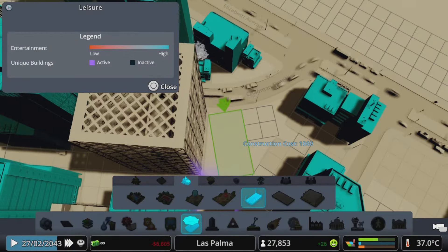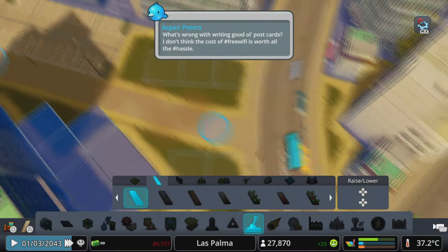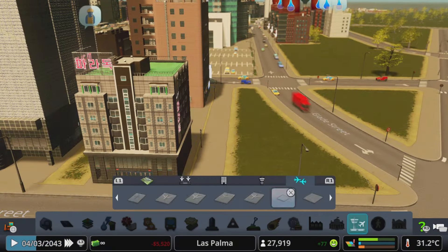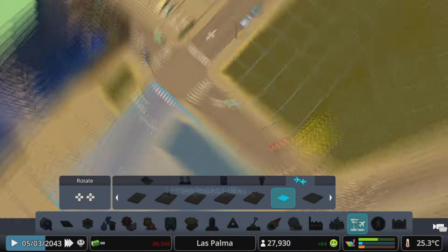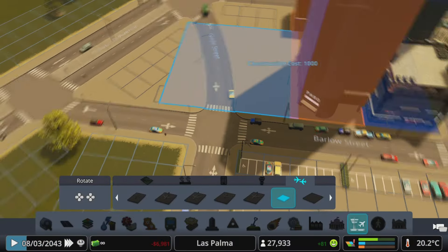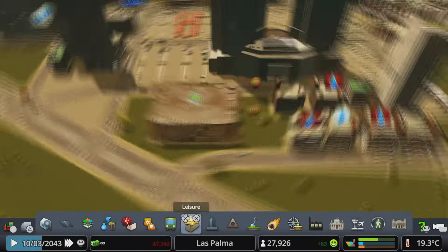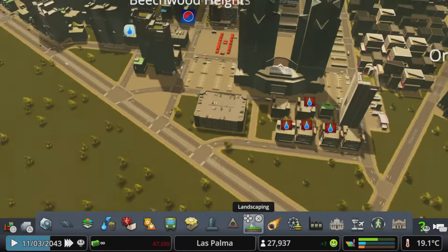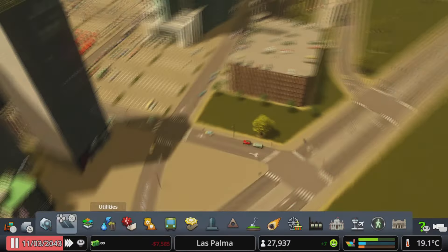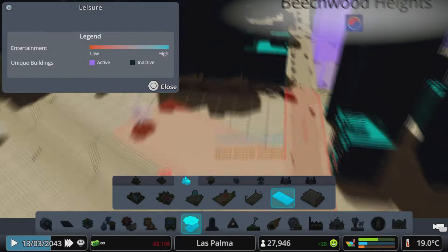In the spots with our commercial buildings, I added in pathways to get throughout the streets and a little bit of parking for our people. I also added some concrete blocks in those very odd spaces that couldn't really fit any buildings. Then I added more parking, added in services, and made sure that the parking lots all look nice.